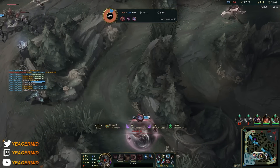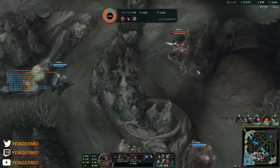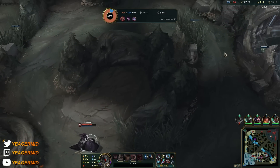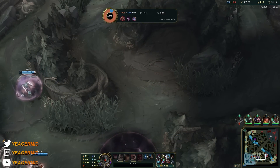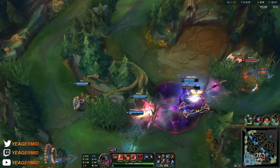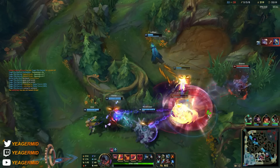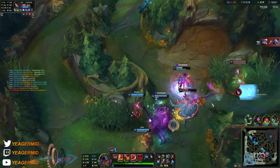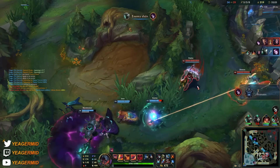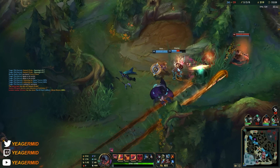We have to wait for LeBlanc to create a play — then you can just go in and take out some of their health with a quick combo, and then look for the final engage. Even something like a Draven is going to be a real problem, especially because he's sitting on 18 kills, so obviously he's going to be pretty hard to deal with.